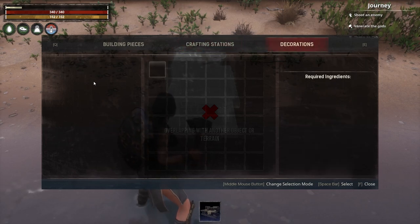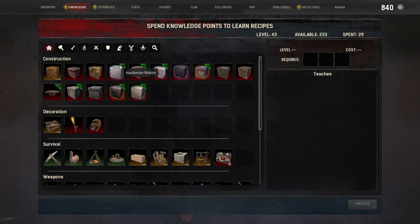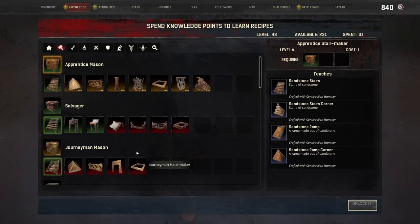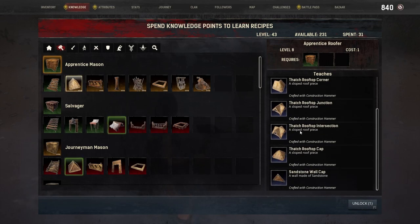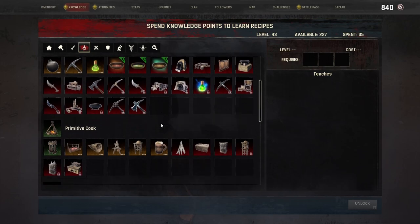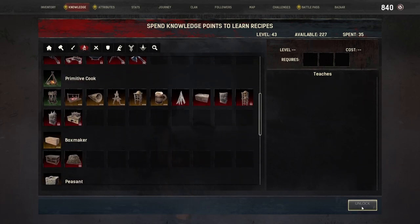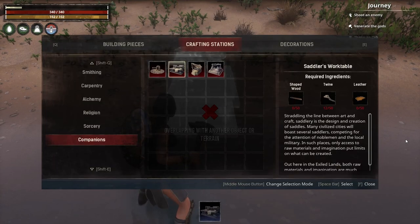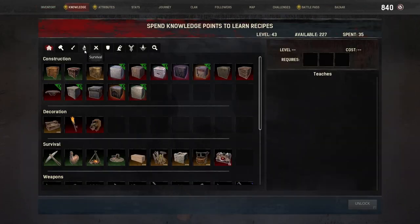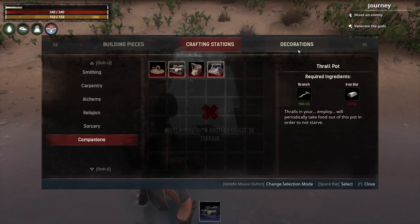We're going to have to relearn a lot of recipes. We'll need construction, which automatically teaches stairs and salvage stairs. We'll need roof parts because we're going to use those as sails. Fences and pillars as well. Then we need to find the box recipe — that's under decoration, storage, box maker.